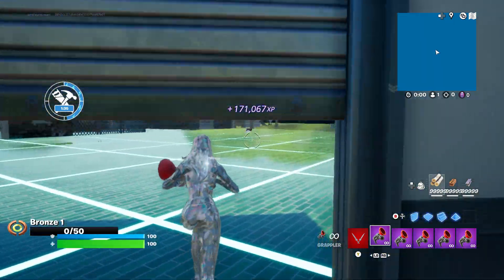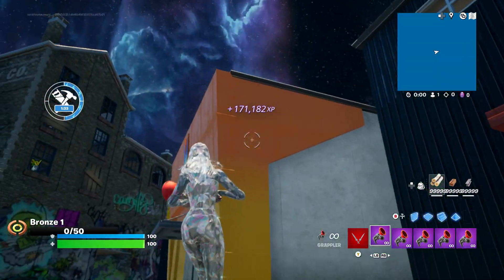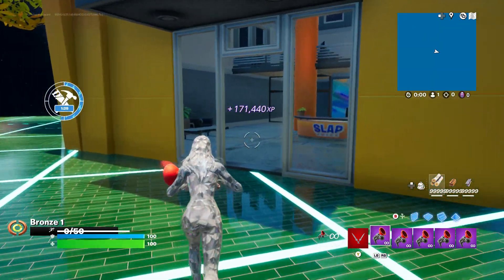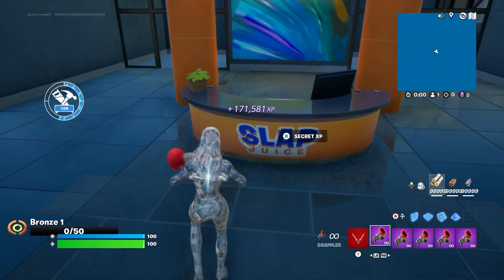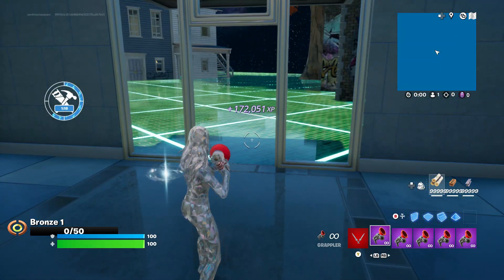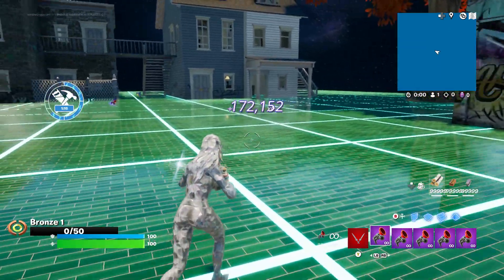So after that, you click that and you're going to spawn back out here again. The next one is going to be right here where the slap juice bar is at. You're going to walk in here and go right up to the front desk — that's going to be your next secret XP button. Next one's going to be it for the main XP ones. Now I'm going to show you the AFK XP ones.